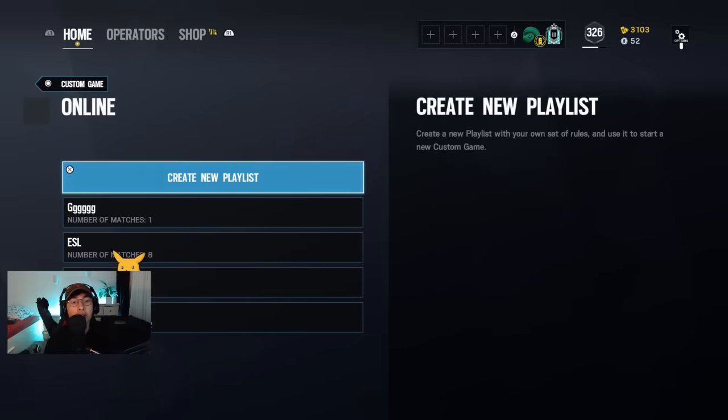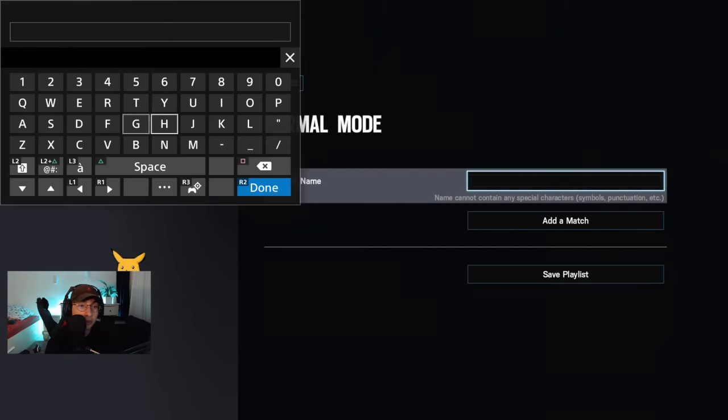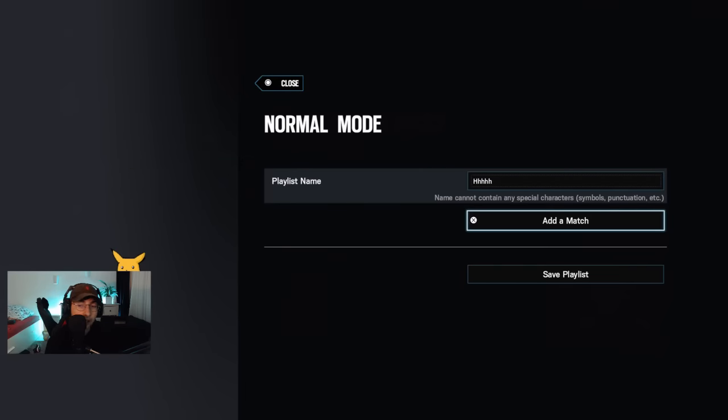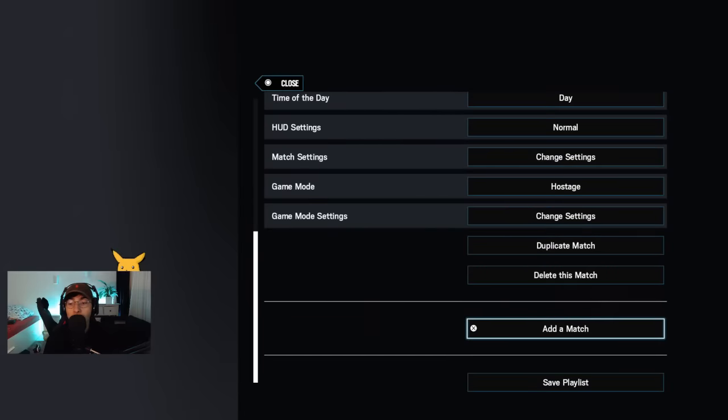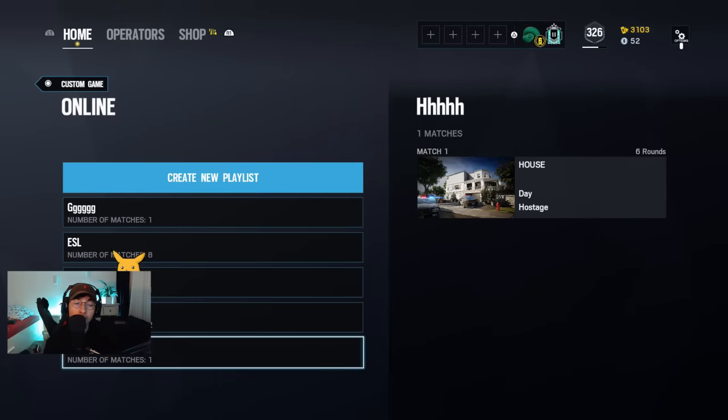After that you have to create a playlist. I'm just going to call it 'hhh' — it's really whatever, call it whatever you want. After that you add a match and go straight to Save Playlist.